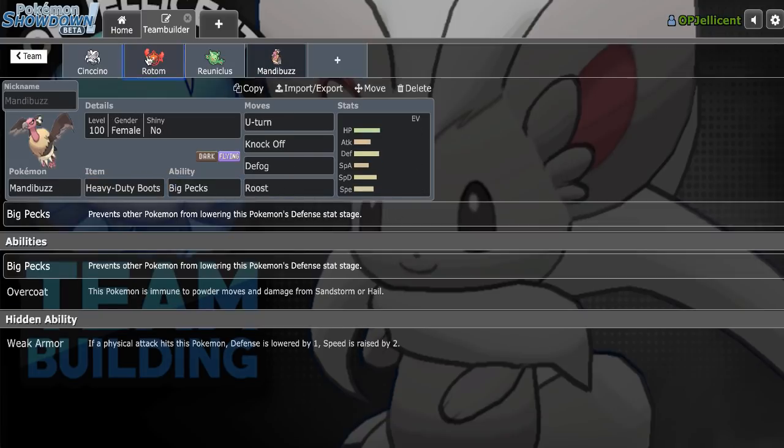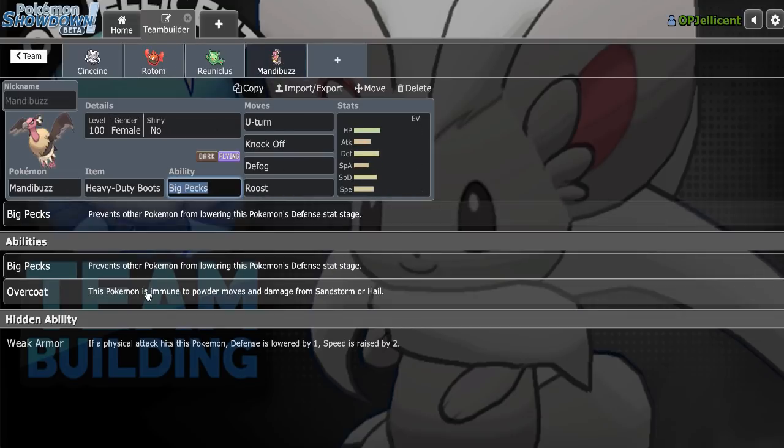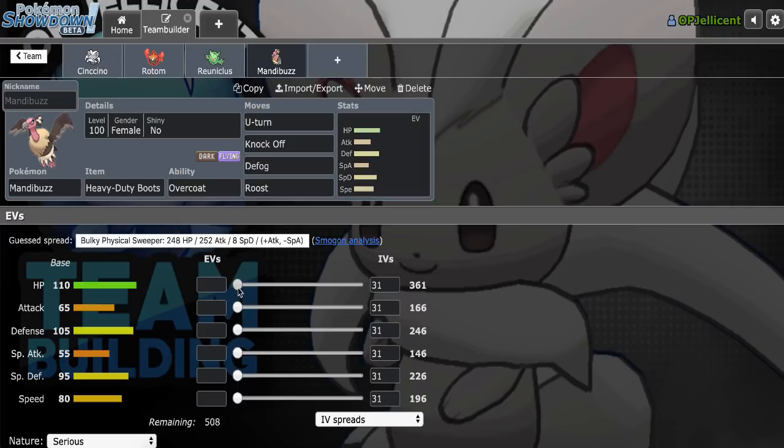I've been experimenting with some other stuff, but Rotom plus Mandibuzz — any Rotom form — is honestly so good. I did mention I want to make it Spdef just to ensure that I can maybe sponge Life Orb Dracos from Hydreigon. I'll go with a minus Special Attack nature with 4 in Defense.